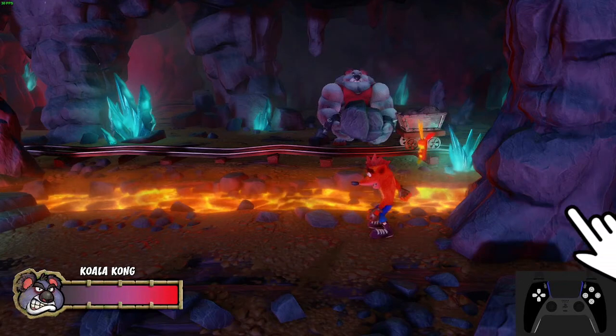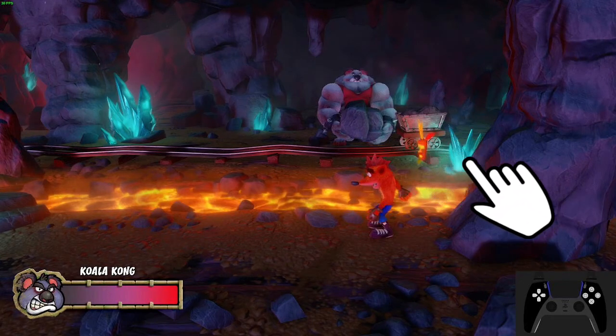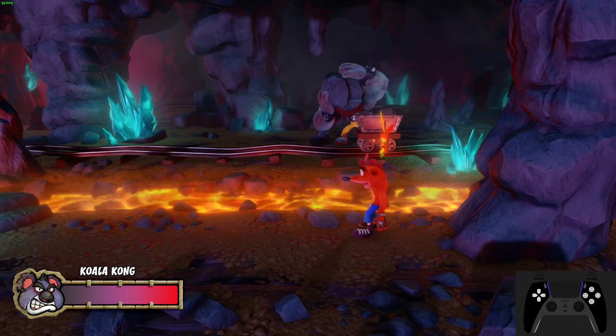Right when Koala starts his throwing animation, I stop moving left and immediately focus entirely on Koala's left hand — or from our perspective, his right hand. First, Koala will lift the boulder up, and before he throws it he sits fairly still for a moment with his hand resting on top of the boulder. The moment I see movement from that hand, I react and push forward and jump at the same time.